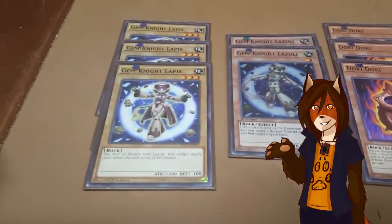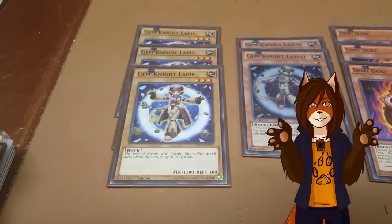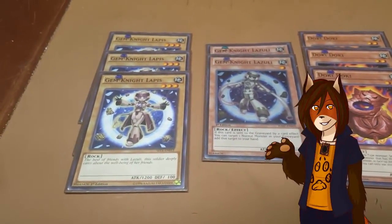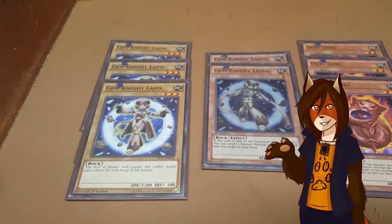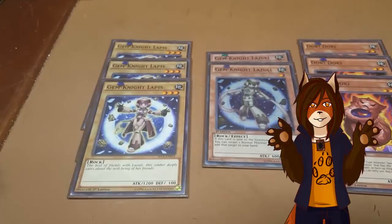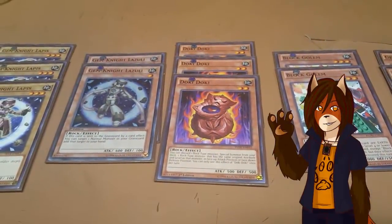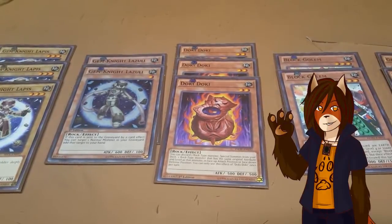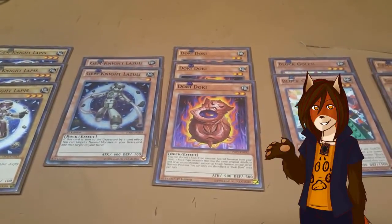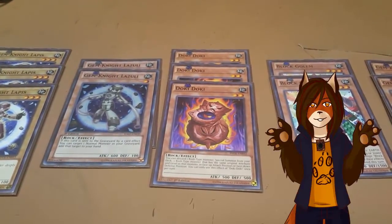As far as the deck's concerned, I start off with a playset of Gem Knight Lapis — basic normal monster, fusion target really. Basically the same with Lazuli, except that she actually has a decent effect. If she's sent to the graveyard by a card effect, doesn't matter where, you get to put Lapis back in your hand. Doki Doki is the main way I get both of those into the graveyard. You discard a rock monster from your hand, you can special summon a rock monster from your deck. This actually sets off plays for every single level imaginable in this deck.